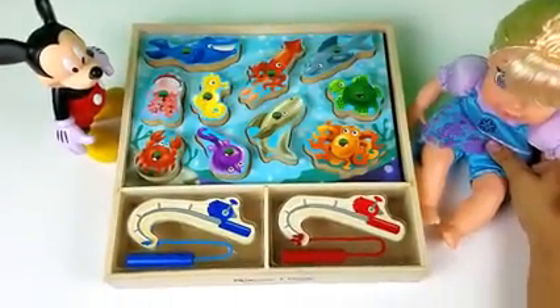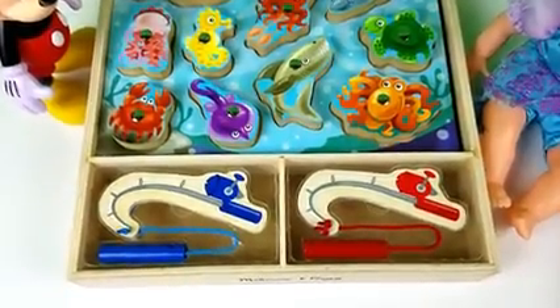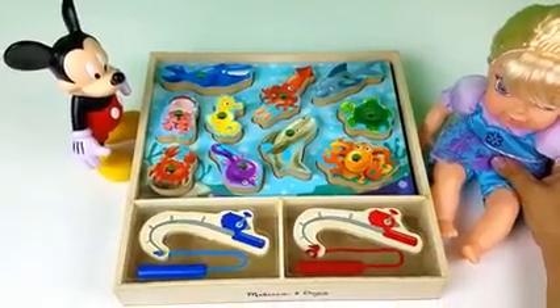Okay, this set comes with two fishing poles. The blue one goes to Mickey, and the red pole goes to Baby Elsa. It also comes with ten sea animal magnetic pieces. Let's get started!